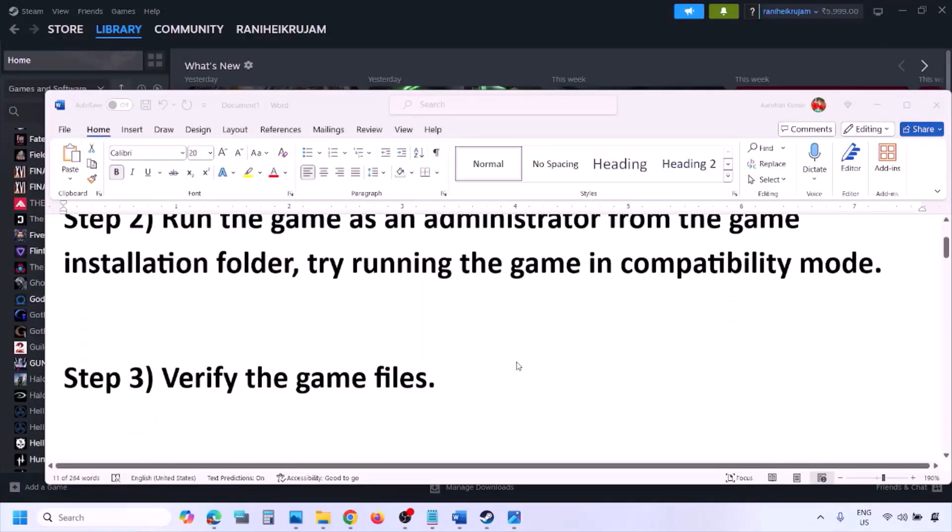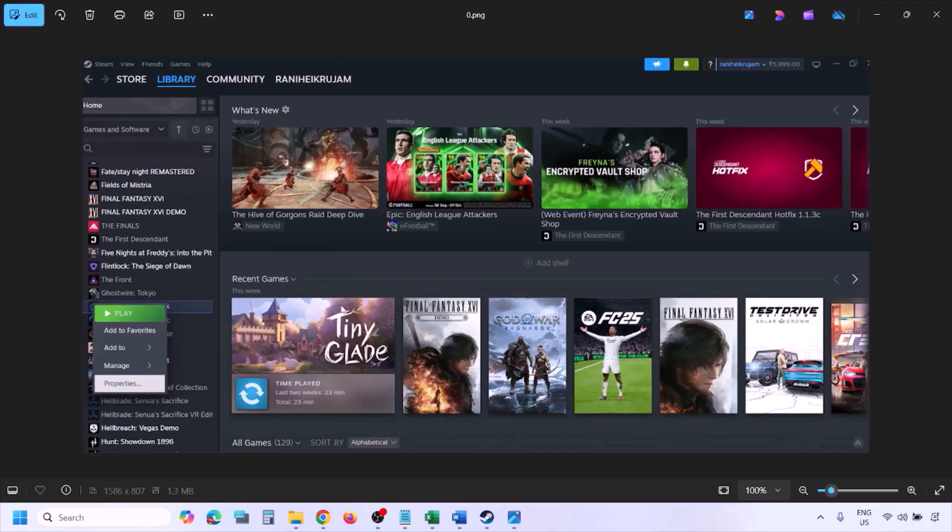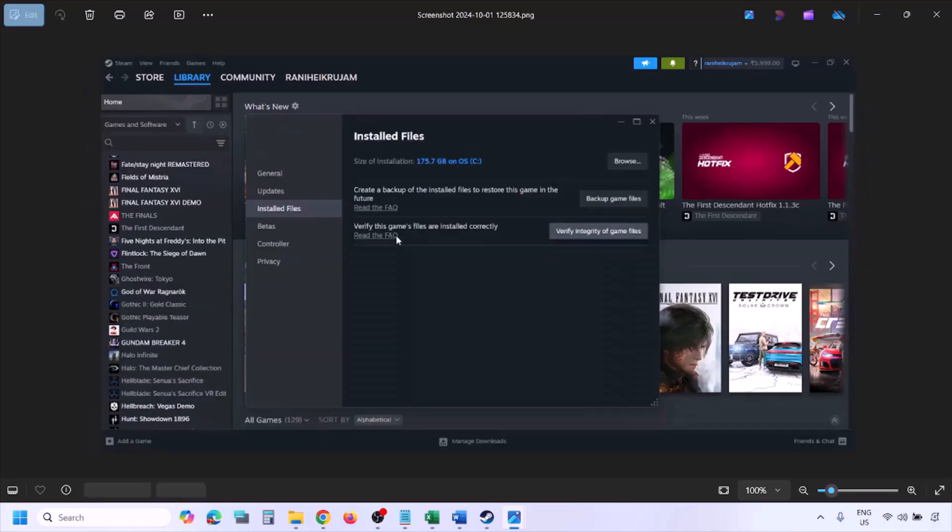The next step is to verify the game files. Go to Steam, click Library, find the game in the list, right-click it, select Properties, go to the Installed Files tab, and click Verify Integrity of Game Files. Once the verification is 100% complete, launch the game and check.